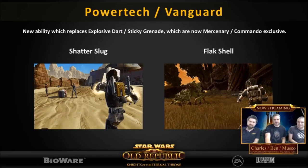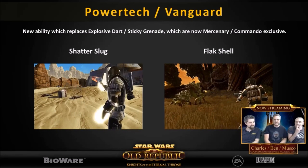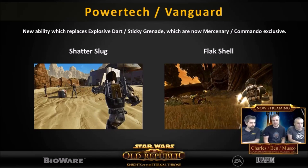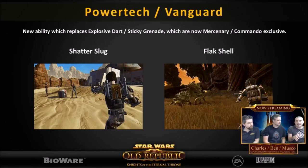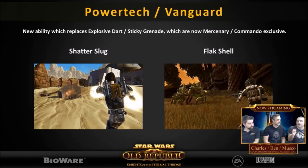Finally, Shatter Slug. This is the Power Tech ability that is going to replace Explosive Dart, and it also does a lot more damage than Explosive Dart. That basically concludes it - those were the new ability animations with a little bit of information about each one. I hope you guys enjoyed the video. I'm really excited for patch 5.0 and seeing how some of these ability animations look in PvP.